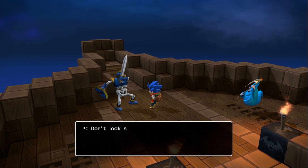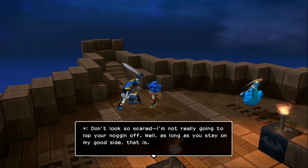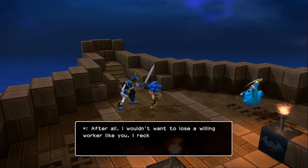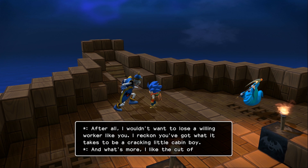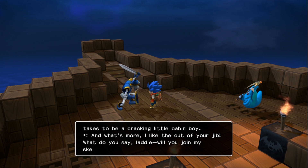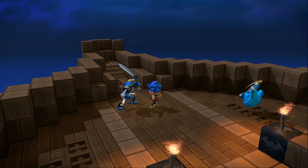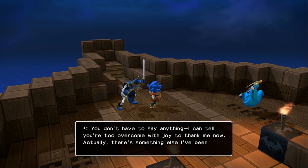Just tickling your ribs — don't look so scared. I'm not really going to lop your noggin off. Well, as long as you stay on my good side, that is. After all, I wouldn't want to lose a willing worker like you. I reckon you've got what it takes to be a cracking little cabin boy. I ain't gonna lie y'all, I was ready to start pressing triangle. And what's more, I'd like to cut your jib. What do you say, laddie? Will you join my skeleton crew? You don't have to say anything — I can tell you're too overcome with joy to thank me now.